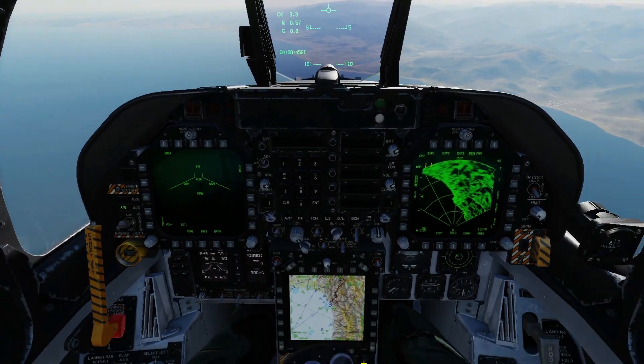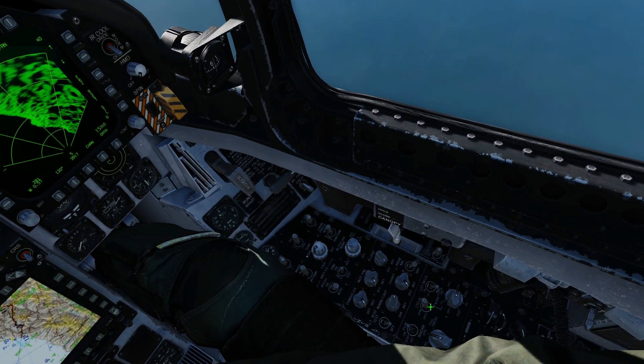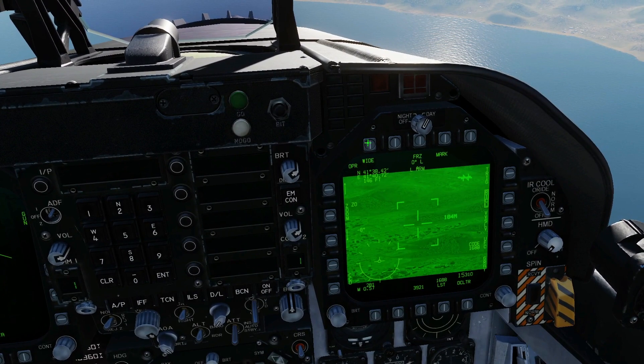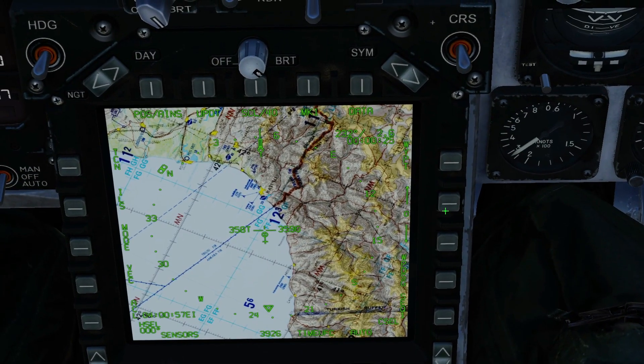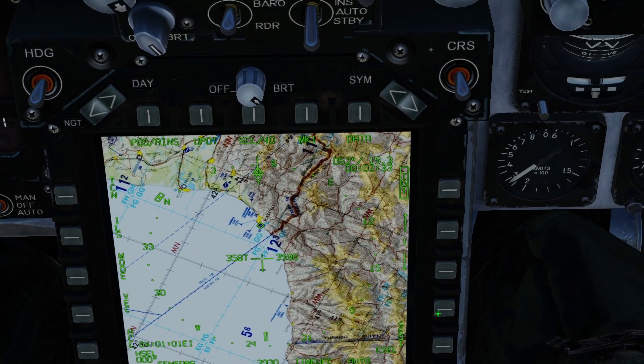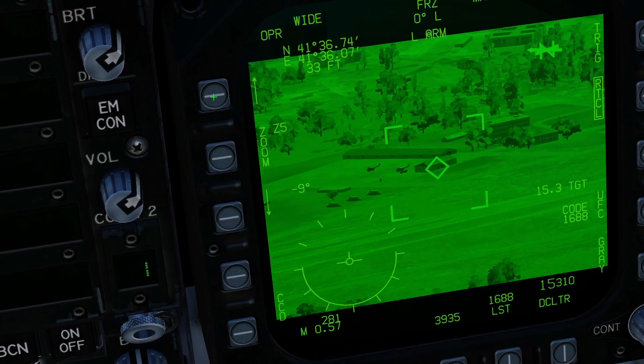Master arm on, air to ground on, blur is already on, laser designator on, main menu, FLIR, down to the HSI, select waypoint one where there is a target to speed things up, waypoint designate, check that we've got a bad guy there and we have that building there.